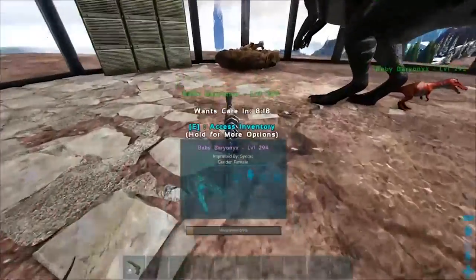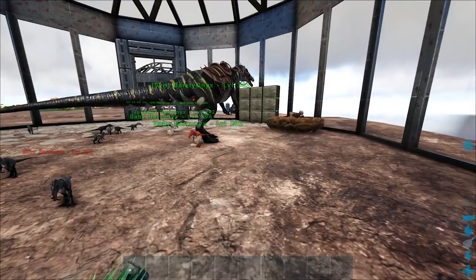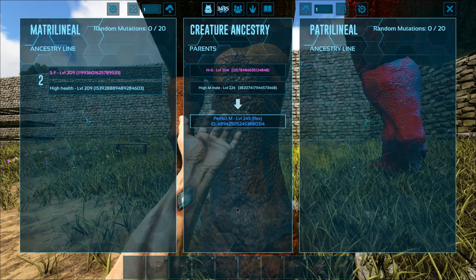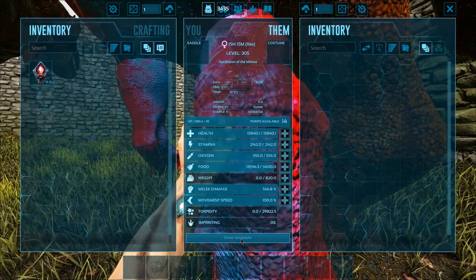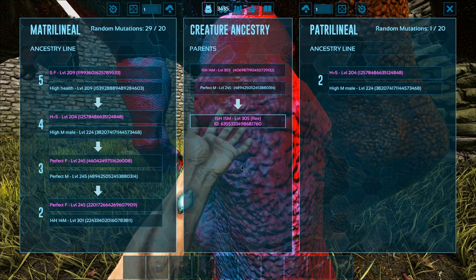Now let's move on to stacking mutations and breeding up super dinos. When you look at a creature and click on its ancestry, you can see its family tree — on either side you'll have a number that says 0 out of 20, meaning it's unmutated. Once the number on both sides goes over 20, it can't be mutated on that side. However, there is a way around it: you can have a very high number on one side — even a thousand plus — and zero on the other side.